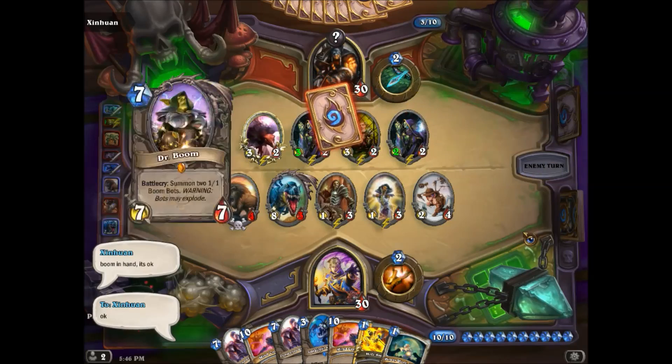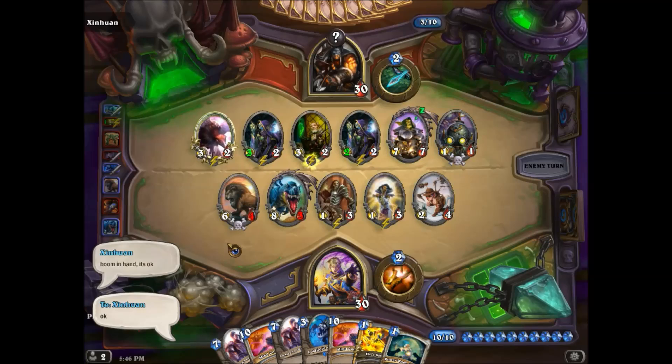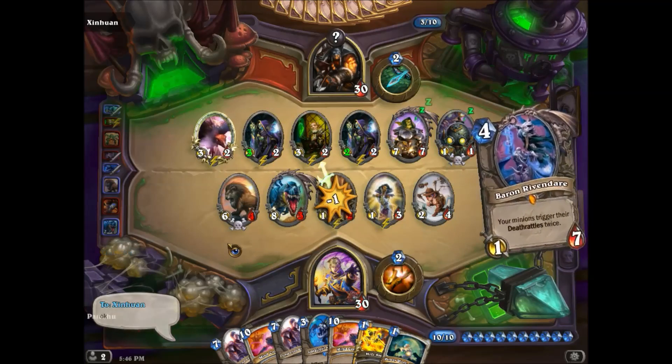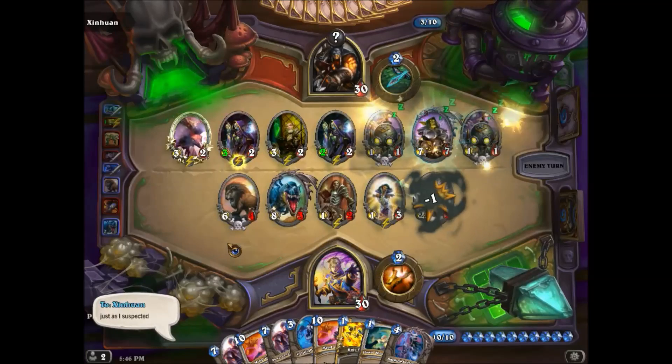Interesting. Let's try a different setup. We'll play Dr. Boom with a Knife Juggler and Undertaker out. A similar thing happens: the Knife Juggler triggers instantly for each Boom Bot, then the Undertakers trigger after the Battle Cry is complete, triggering in order of play on each Boom Bot.